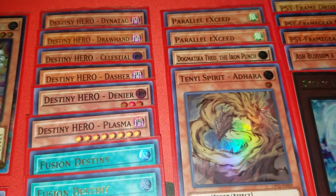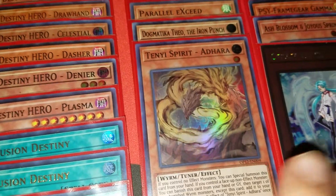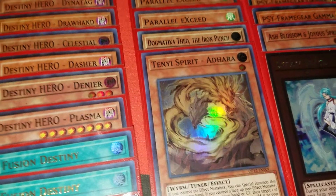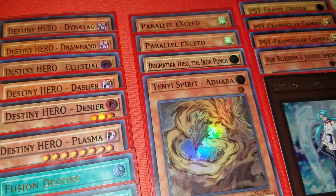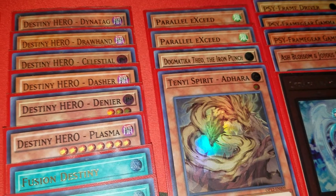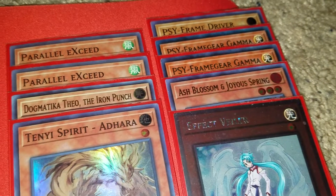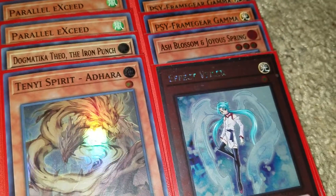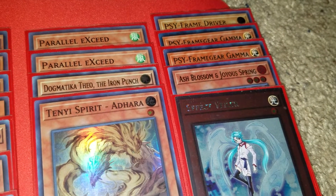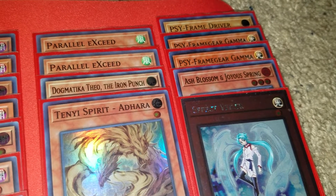For the hand traps we have two Parallel eXceed, Dogmatika Theo, Iron Punch, and Tenya Adhara. Adhara had to come back because he's basically a free level one to go into Link Rebo for the Parallel eXceeds — that's where I felt it was necessary. Parallel eXceed is a very good rank four tool, and Theo is also an extra level four on his own. The hand traps are just one Driver, two Gamma, one Ash, and one Veiler. The reason hand traps are so low is because the deck is pretty tight and I do have Crossout, which is why they're in here.